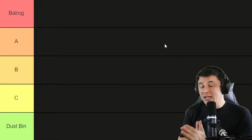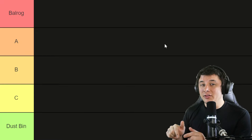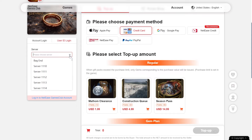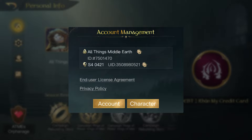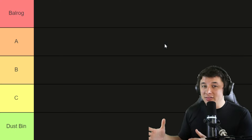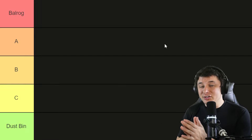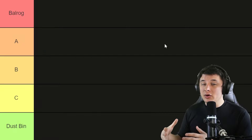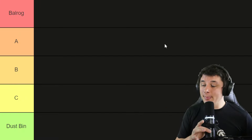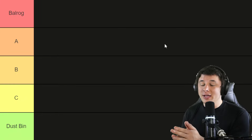This whole tier list, once it's done, will be linked down in the description below, as well as any other resources referenced in the video, including my top-up link. You put in your server number and your UID — found on the settings page — and it logs you into the top-up center where you can make purchases as if you're doing them in-game. It supports the channel and is actually cheaper for many people depending on their country or platform, like Apple. Definitely worth checking out if you're spending in the game.